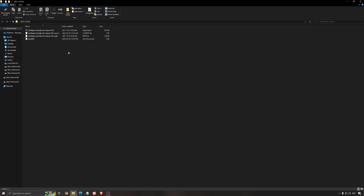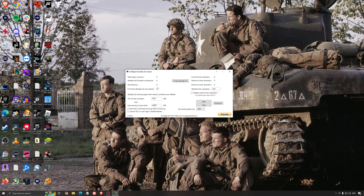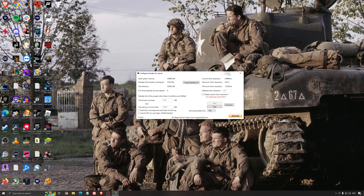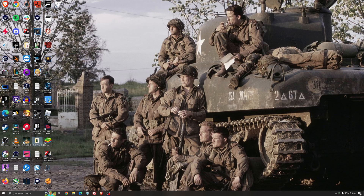Another thing I recommend is the Intelligent Standby List Cleaner. This is software made by the guy from DDU — it's pretty amazing. It will help if you don't have a lot of RAM. So if you have 4GB, 8GB, or 12GB, after that Windows should manage fine on its own. It will free memory and optimize your standby list. I recommend looking at your total memory — in my case it's 32 — just divide it by 2, so for me it's 16. Press start and it runs automatically. It's a really good software and helps a bit with stuttering.